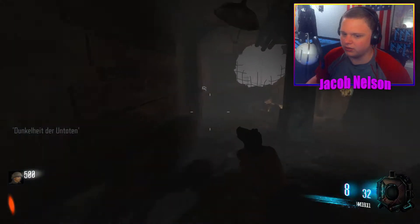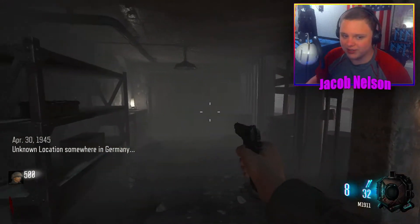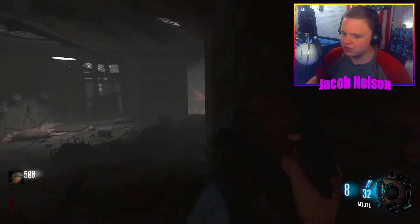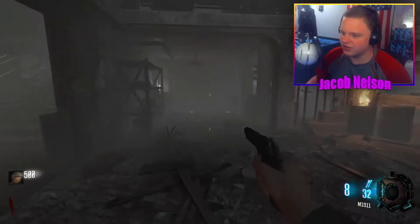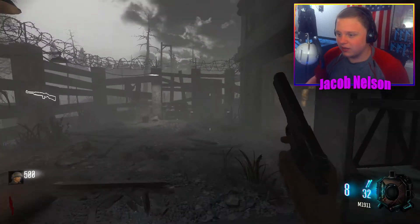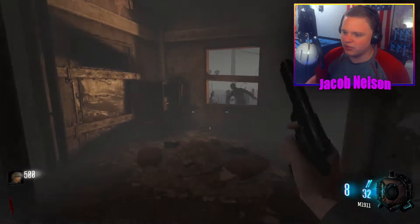So here we are in Dunkelheit Dur Untoten, April 30th, 1945, unknown location somewhere in Germany. So as you can probably tell, it is a remake slash reimagining of Nacht der Untoten, but there's a twist. You see how there's this one room? You go down the stairs, you go into this area, and then there is some debris here. There's an issue though — these two main rooms are the only rooms in the map. This room leads to like a closet, and it has the mystery box.